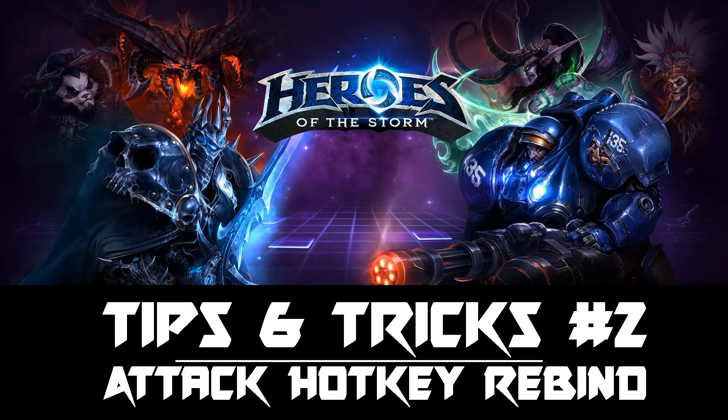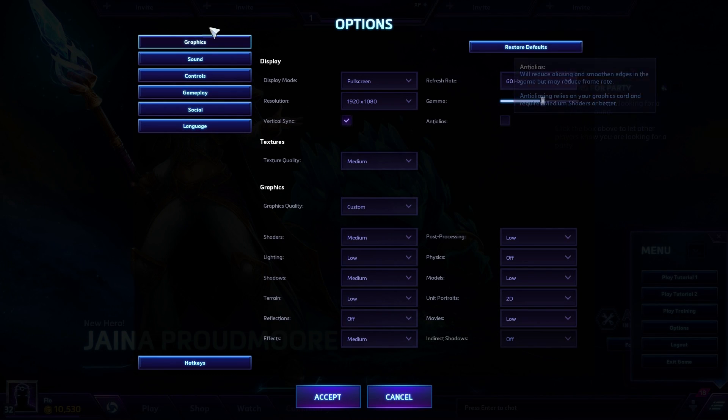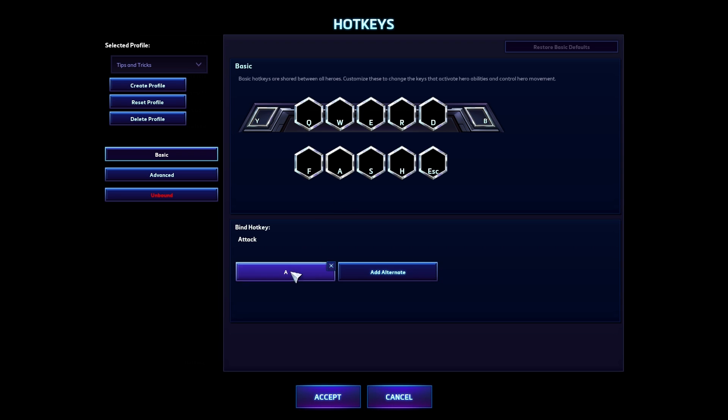Hello and welcome to the second episode of Tips and Tricks. This time I'm going to show you a cool way to rebind your attack hotkey, or any other hotkey, to any key you like. As you might know, the attack hotkey makes things like kiting much easier. If you don't, I will be releasing a video about orb walking or stutter stepping which explains it later this week.